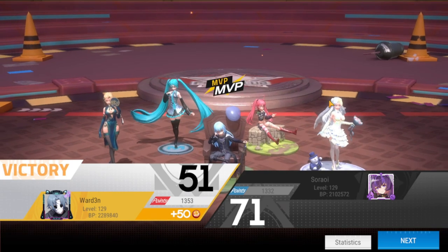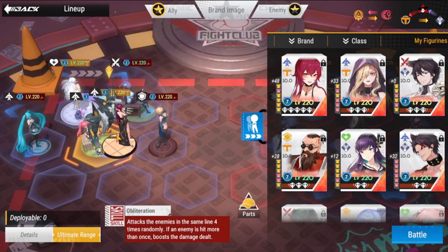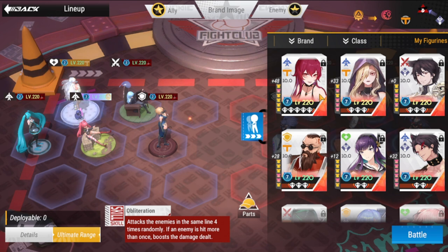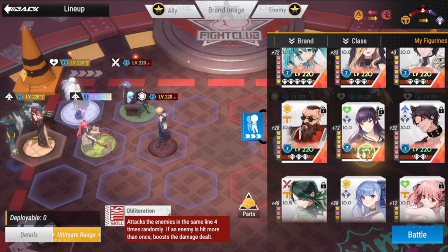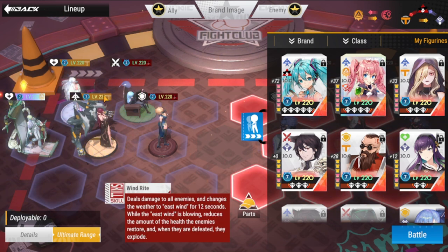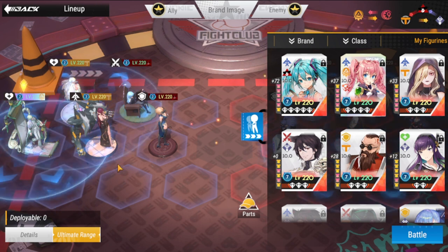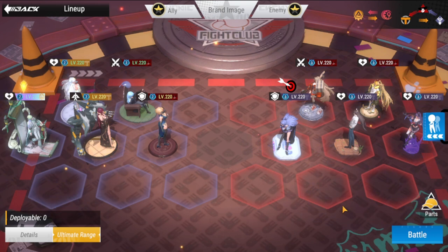The other option for Milim is Zarola. If you don't have Miku, you can swap Miku out for Zarola. I think this would be better — there are heals here, there is survivability. You can opt for this option. I'll run a demo on this one and see how it goes.